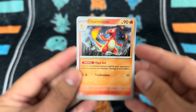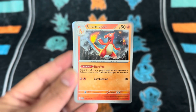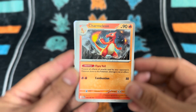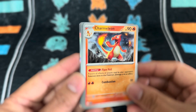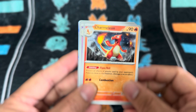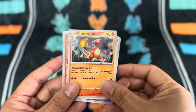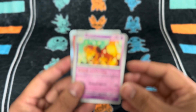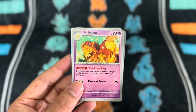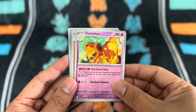And then we have Charcadet. Man, look at how good this looks. In this card, he has the Flame Veil ability, which is special for the TCG game. He looks pretty cool — I really, really like this art. Up next we have Dachsbun with Comeback Focus. It looks like it's definitely trying to bake its body under the sun.